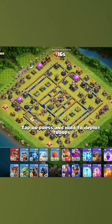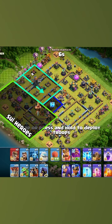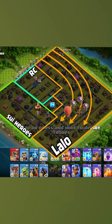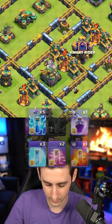We're going to use the lightning straight into the middle onto the multi-target inferno, take that down, send our heroes into the enemy heroes, and try to send the Royal Champion into the scatter shot. Then lalo over the town hall and try to path our way through. The tornado trap is behind the town hall next to the single target, so drop the King here to help with funneling.